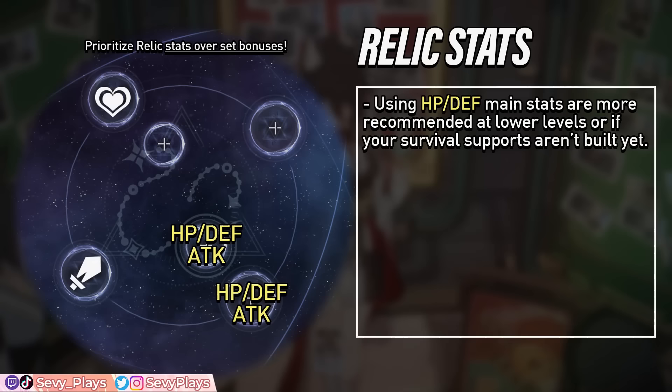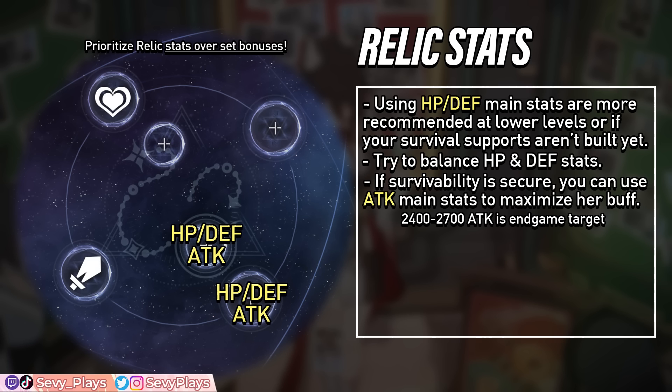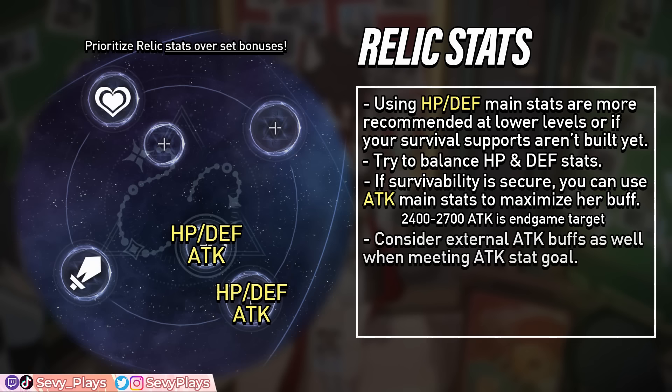Now let's move on to Tingyun's relic build, starting with her stats. For both the body and planar sphere, they can be HP or defense for survival, or attack to increase the potency of her Benediction attack buff. For lower-level players, going for HP or defense for at least one piece might be more advisable to ensure Tingyun's survivability. You also want to balance both HP and defense stats. However, when your team's survivability is more secured, you can start focusing on raising Tingyun's attack stat to maximize her attack buff — aiming for 2,400 to 2,700 attack. Be mindful if Tingyun is already receiving attack from other sources, as those still count towards Benediction's attack buff threshold. Keep backup defense or HP pieces if you might need to switch back.